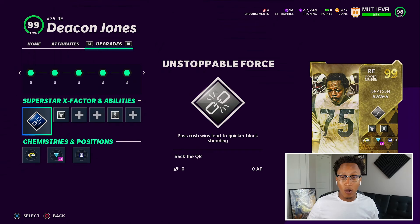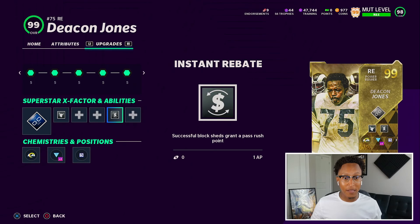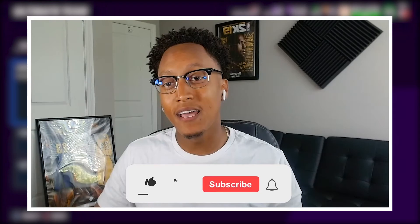Hopefully with these abilities it's gonna help out. We threw on Unstoppable Force for his superstar X-Factor, El Toro, and then Instant Rebate. Before we get into the gameplay, if you guys have enjoyed it up to this point, make sure to go ahead and subscribe to the channel, hit the notification bell, and leave a like on the video.